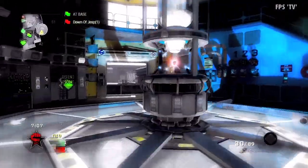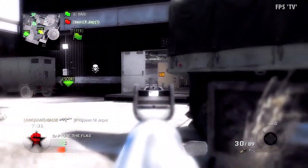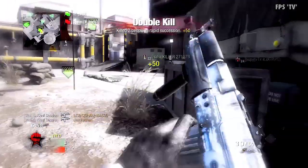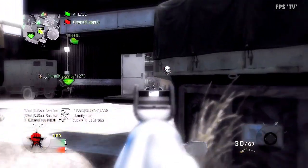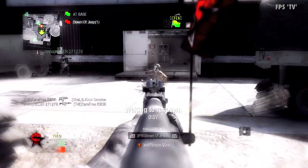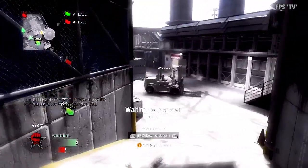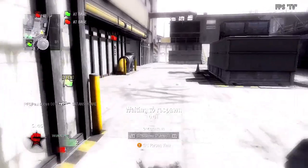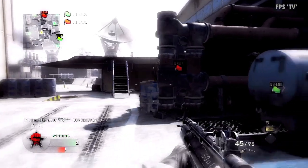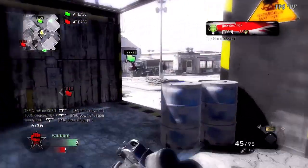It looks like the flag carrier is making sure the base is safe before he caps. I'm going to help him out and just basically kill anyone I see. Nice double kill there. Hopefully he's going to cap soon — and he's just coming to cap now. Enemy flag captured. We're in the lead with two caps to one, so I'm just going to make sure that our base is safe and we don't lose the flag.